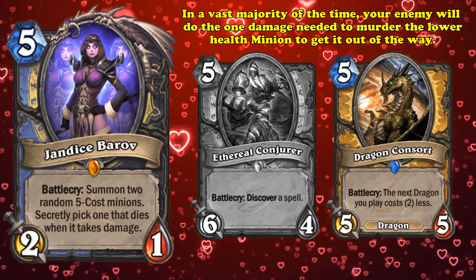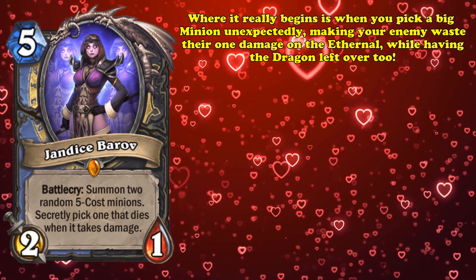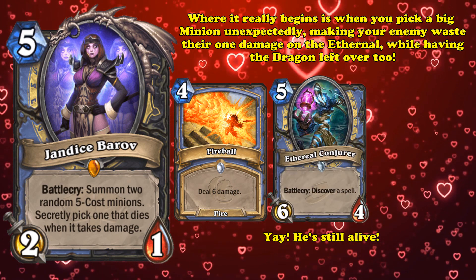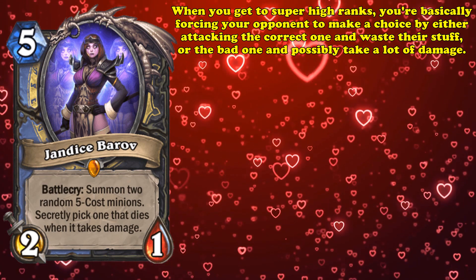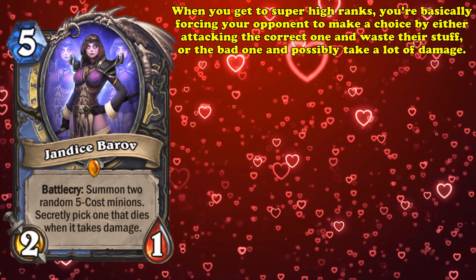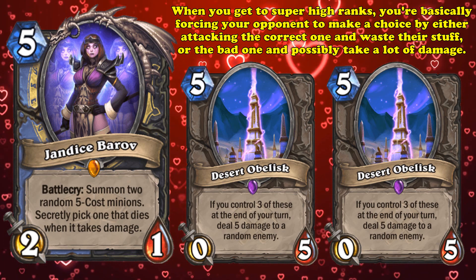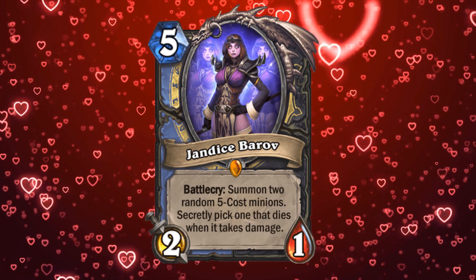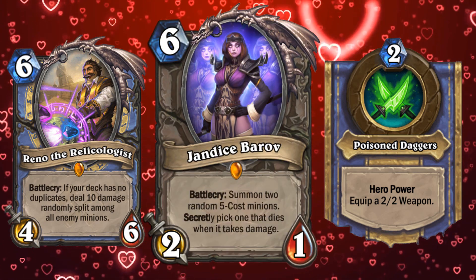In those 9 out of 10 times, your opponent will typically deal 1 damage to the lower-health minion and move on. But the mind game really begins when sometimes you unexpectedly pick the bigger minion, making your opponent waste 1 damage on your still-alive Ethereal Conjurer while still having to deal with the Dragon Consort. At higher levels of play, the mind games go way deeper, forcing your opponent to deal damage to the obvious choice and potentially wasting resources, or to the worse choice and potentially taking a ton of damage. Even though it had the chance to completely whiff, it also had the chance to psych your opponent out, turn a game around, and saw a ton of play in Odd Rogue, Reno Mage, and pretty much every Rogue and Mage in Standard until she got nerfed to 6 mana and rotated out.